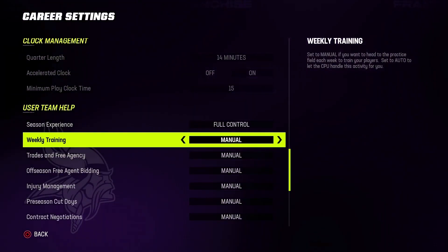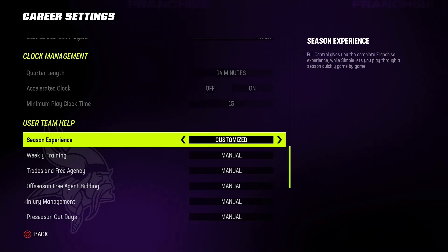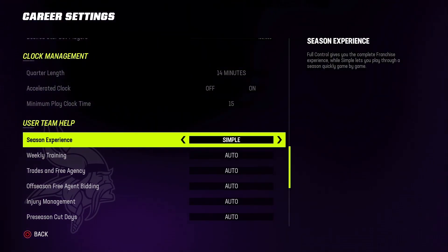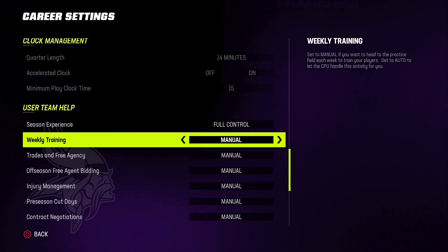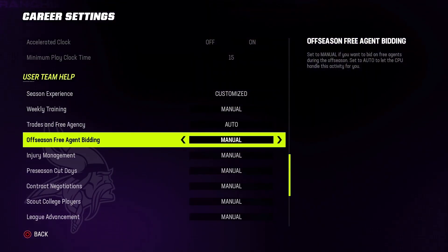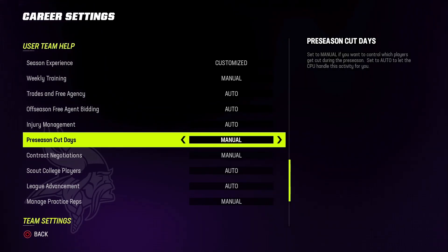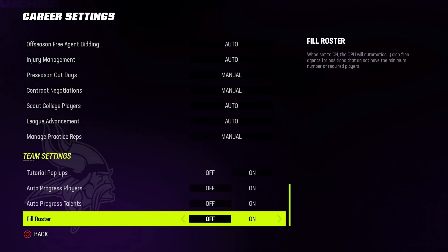Go down to user team help — this is where you decide how much extra work you really want to do. You can do full control, customize it, or use simple to alleviate some of the work. I usually move trades and free agency to auto, offseason free agent bidding to auto, injury management to auto, and scouting players and league advancement to auto. But I leave weekly training, preseason cut days, contract negotiations, and manage practice reps set to manual.